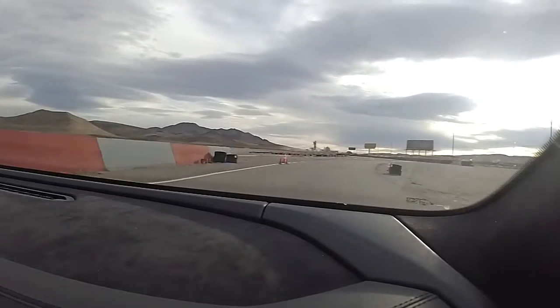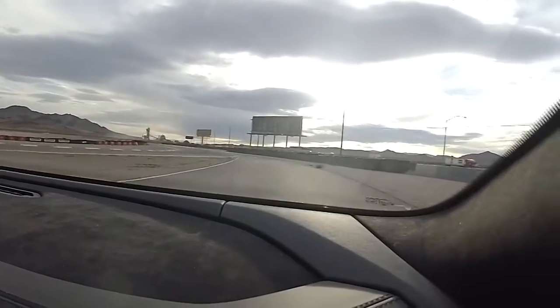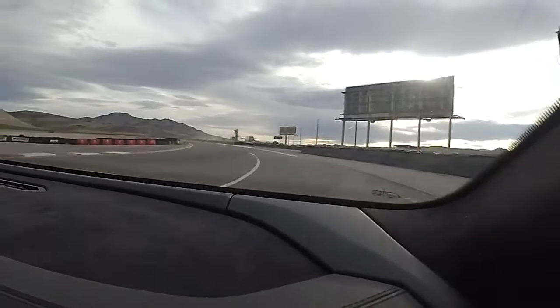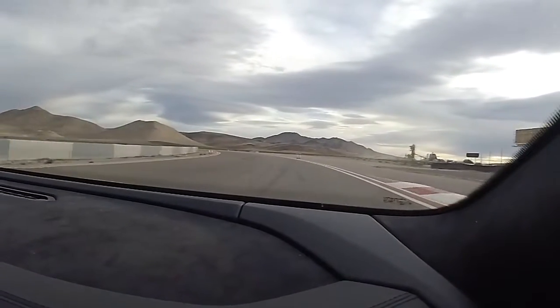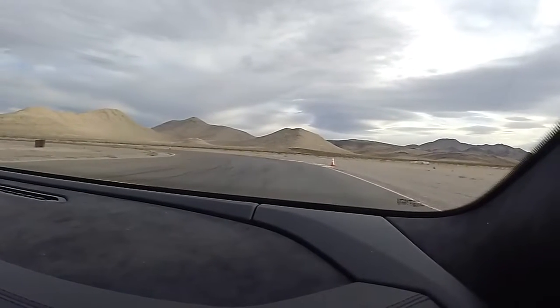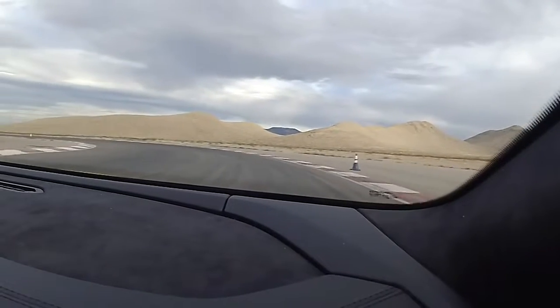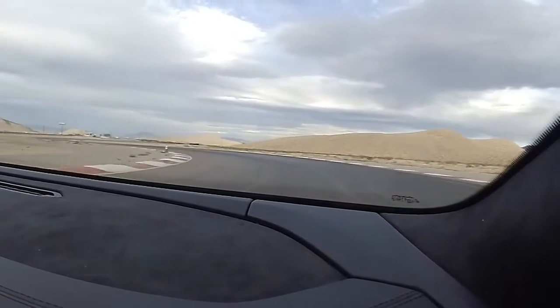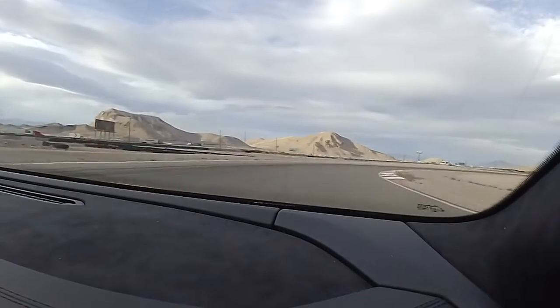As we come past this corner here we're going to start entering the track, start giving it some gas all the way to those orange cones up ahead. Stay to the right, give it some power, and gentle brake towards that orange and coast out to the blue — let it roll. Then bring it into that green on the far inside, give it some gas coming through here, a little bit more, straight through, and come back to the green on the right.